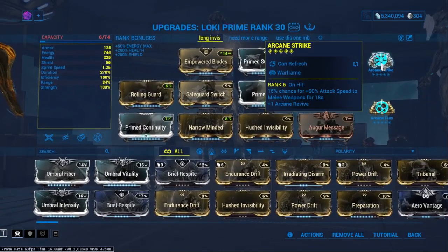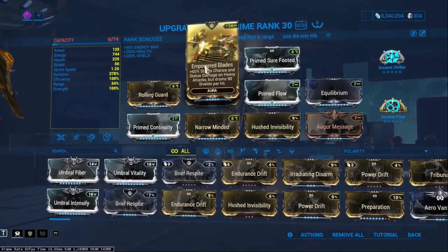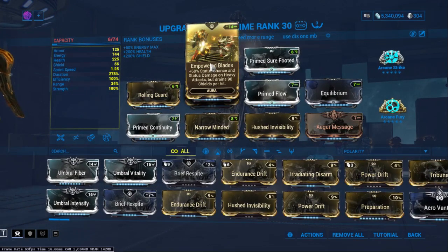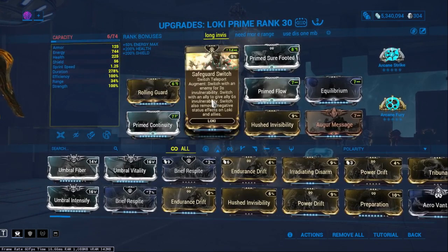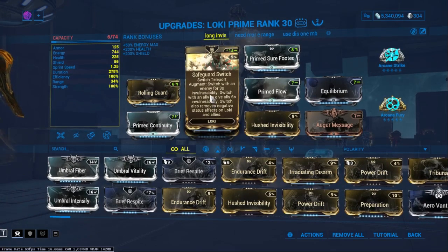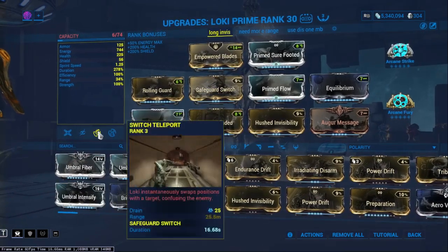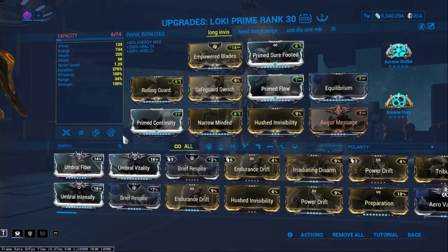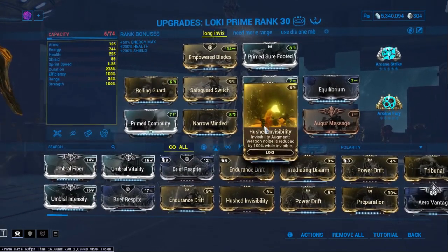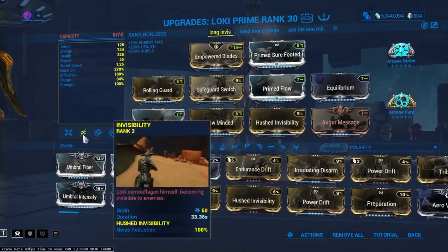It's a heavy attack melee build specifically, so I ran Empowered Blades to get that extra damage because I was running Hate — it would boost the damage from the heavy attacks since it's a forced slash proc. I ran Safeguard Switch just to give me that extra invulnerability, and I think it scaled to like 15 seconds — it's actually 16.68. If I didn't have energy for Disruption, I would run Rolling Guard. Any weapons I was using, like my Catabolus, have Hushed Invisibility, but my main survivability was Safeguard Switch, Rolling Guard, and the invisibility.